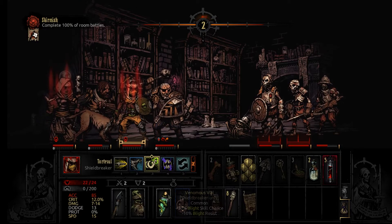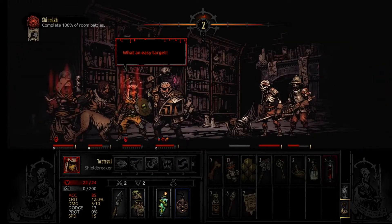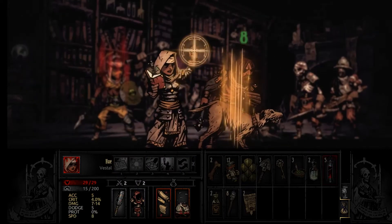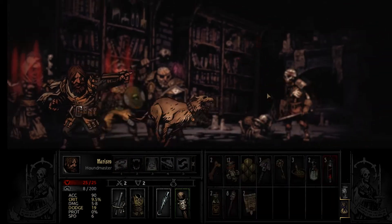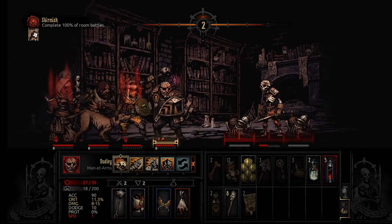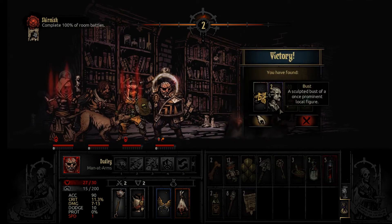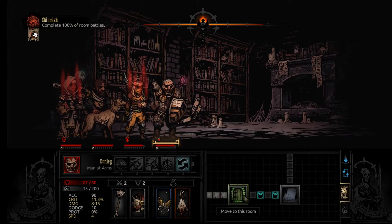Let's see this blight chance. We're using this trinket as well, so we're pretty much guaranteed to blight these guys. Oh my god - forget the blight, he's just dead. That's fine. Let's heal this guy up a little bit. I still don't know what this aegis scale does, but hopefully we'll figure it out. Maybe I can use it in battle - I don't want to waste it but I really want to know what it does.